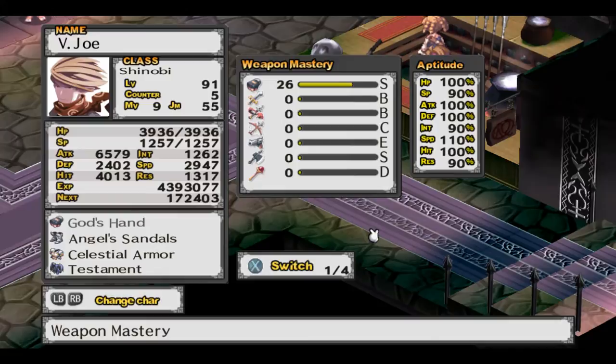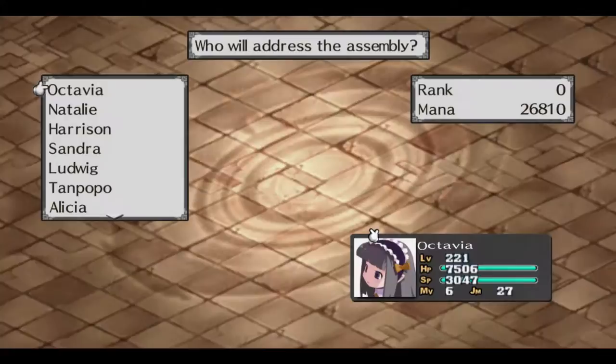Levels in Disgaea mean nothing — it is all about the stat value. V-Joe there says he is level 91, but that is a complete lie. He is not level 91 in terms of those stats; he is probably closer to level 700 or 800, maybe even more. The key to that is how power leveling and powering up characters works.